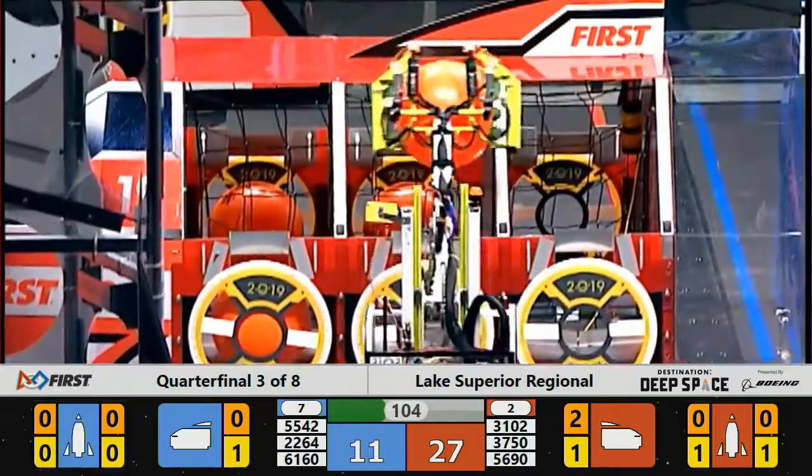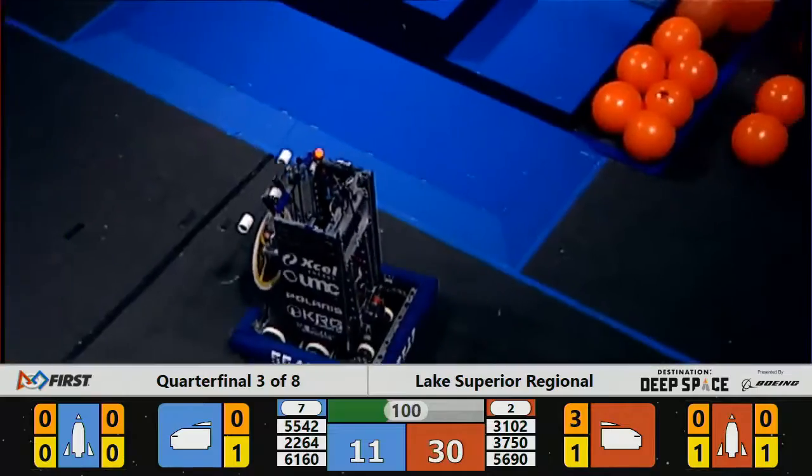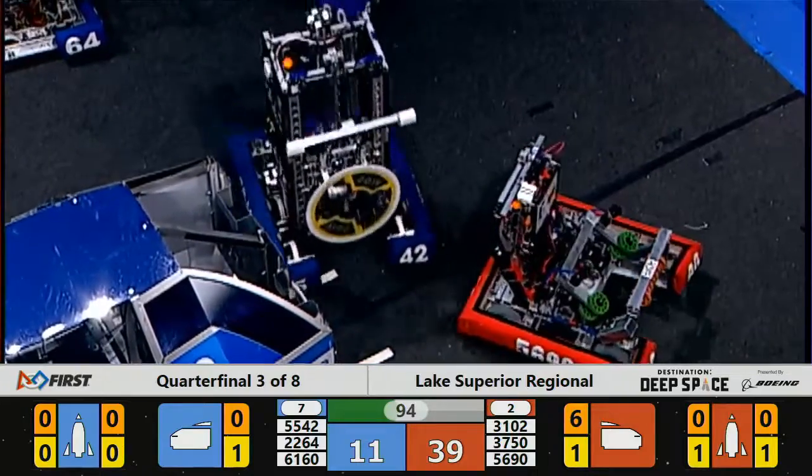3 to 1 — adding more cargo to their cargo ship. Back and forth they go, one after another at the Red Alliance side. There is no stopping them. Each one of those cargoes worth three points each. They pull away with the lead — Red Alliance, 31 to 11.